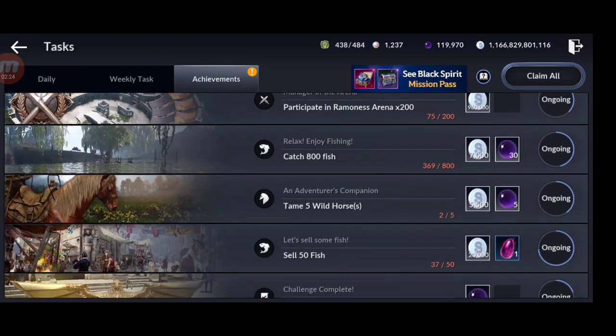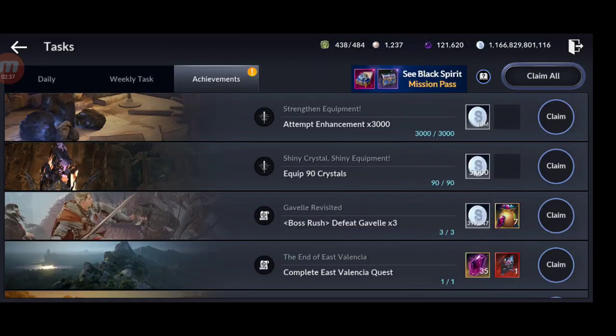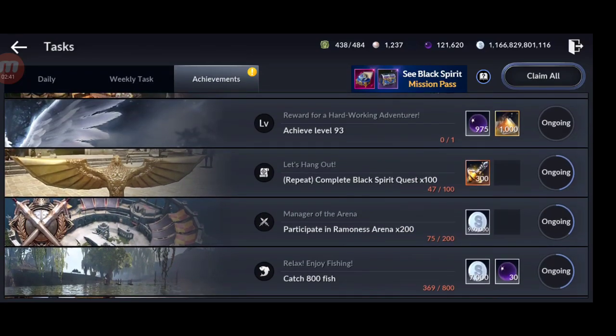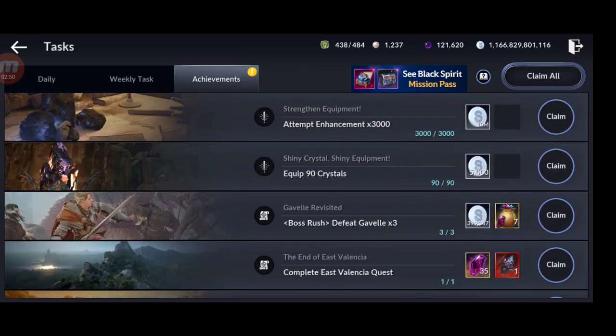Another way to get lots of black pearls is leveling up. From level 71 you get 775, from 92 you get 875, and it keeps going up — probably 975 at level 93. Imagine how many you get if you reach the max level of 100.